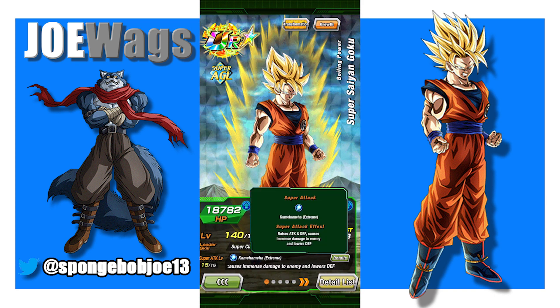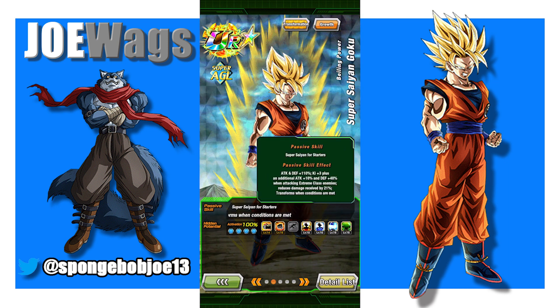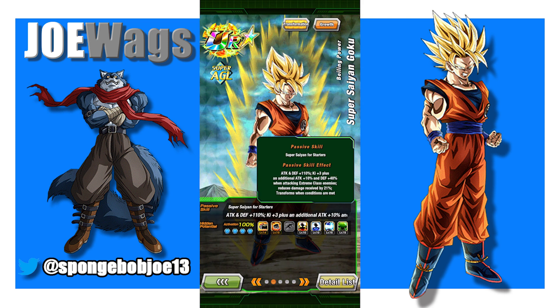He raises attack and defense on super attack infinitely, causes immense damage and lowers defense, which is absolutely fantastic. Here's his passive - I'm probably only going to go through his main passive for this form and then the last form. Basically, the other forms just kind of change in between, making subtle changes. So he's attack and defense 110% at the start of turn, and he gets an additional 10% attack and 40% defense when attacking extreme class enemies. He reduces damage by 21%, and then he transforms every turn basically. His attack and defense goes up 10% every turn, so he's going to build up to his final form adding 10% each time.